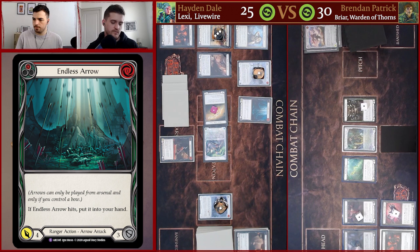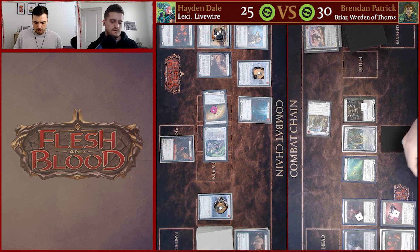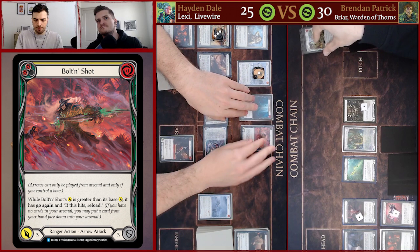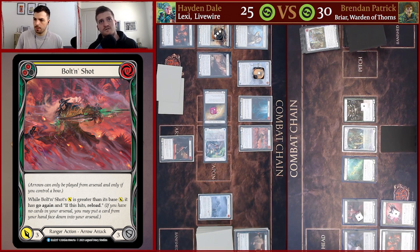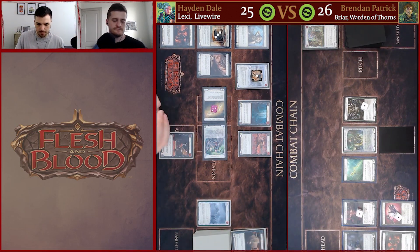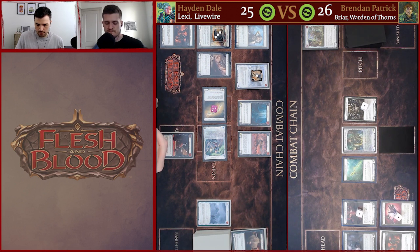I feel like this is something I want to block because we have a Hamstring Shot coming in as well. For us I have a pretty good hand but I'm worried about Channel Lake Frigid staying around. I'm going to block with Force of Nature for four — okay so it gets plus one from the Embodiment. One resource left, activate Voltaire second time — choosing plus one, loading a yellow Bolton Shot, coming in for four. Since the attack is higher than its base attack it gets go again, and on hit reload. Taking four, down to 25 for Brendan.